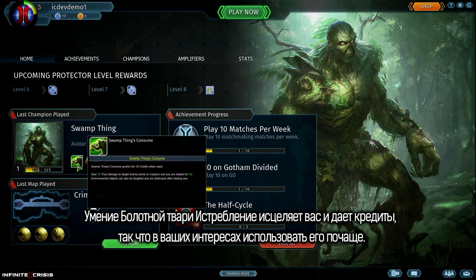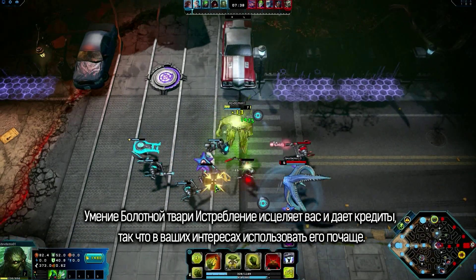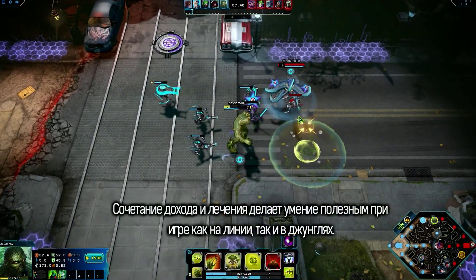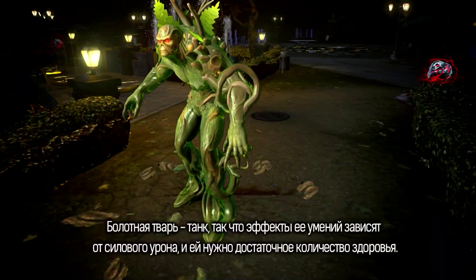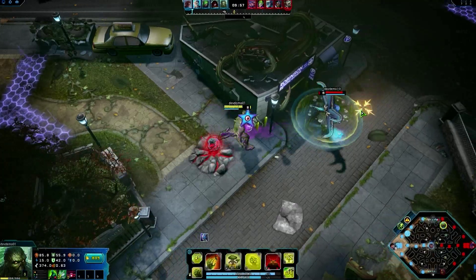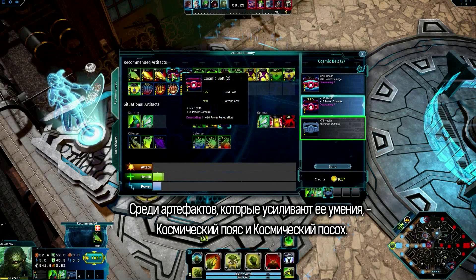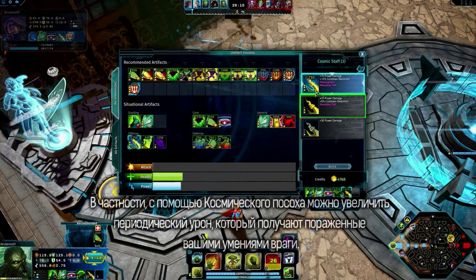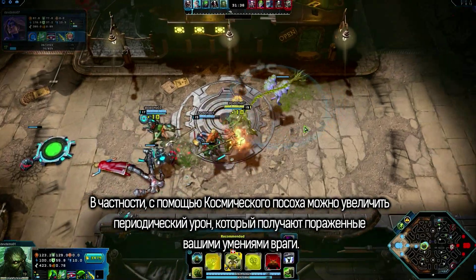Swamp Thing's Consume provides healing and credits, so using it aggressively is in your best interest. This combined income and sustain make it useful both in lane and in the jungle. As an enforcer, Swamp Thing scales with power damage and needs health. Good artifacts to increase skill potency include Cosmic Belt and Cosmic Staff — Cosmic Staff in particular adds damage over time to enemies hit by your skills.